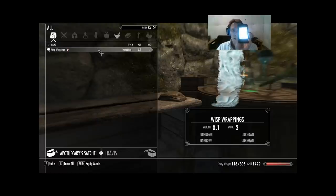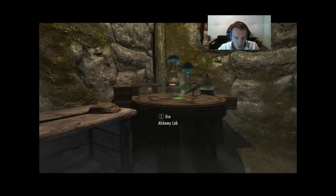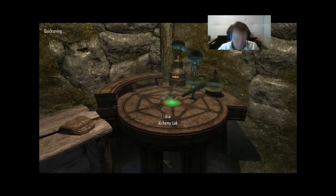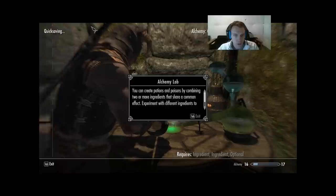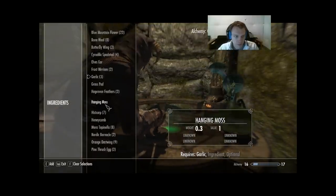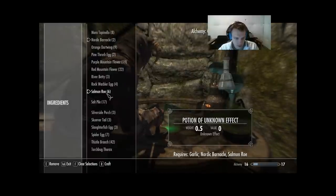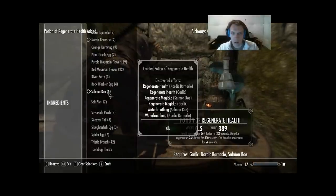Then you just click the Sell button, and based on all the info it'll calculate the most valuable potions you can make. Behold — things are about to get crazy. First: use Garlic, Nordic Barnacle, and Salmon Roe. Alchemy jumps all the way to 17 on a single potion.